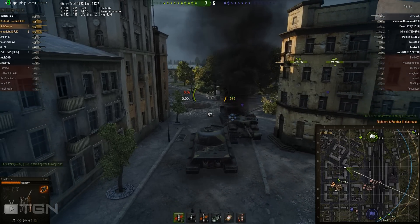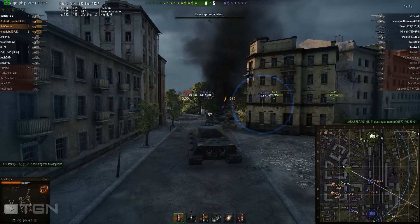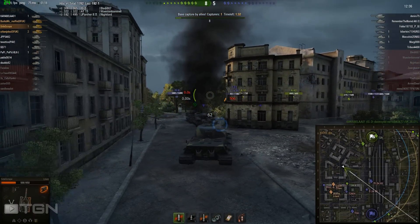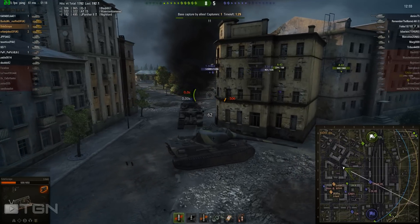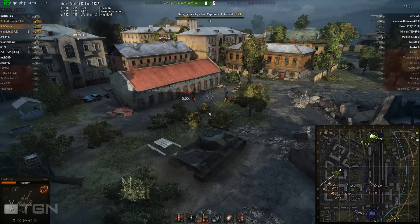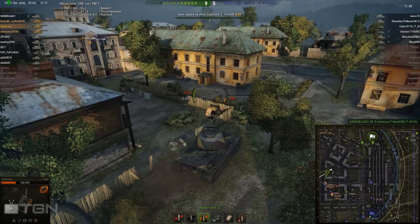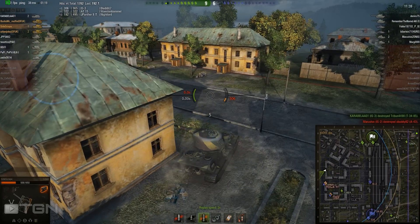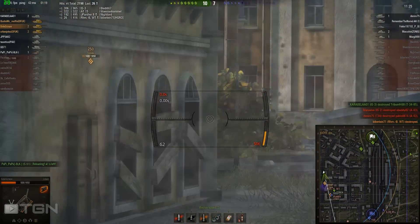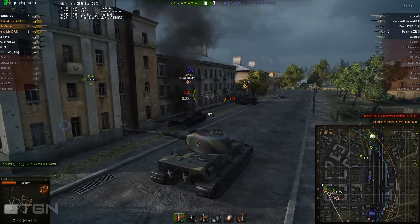It's seven kills to five — looks like the majority of their team is stuck in the middle, so I'm a bit nervous about pushing out too far; I don't want to get caught out on my own. Relocating now, I'm at two health hits. I'm going to try to push around to kill the Borsig and assist my friend, who's getting battered on team speak. I put a shot into the Borsig — he's now on 26 points.